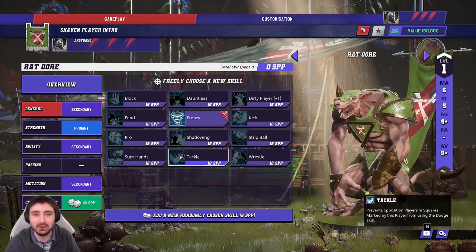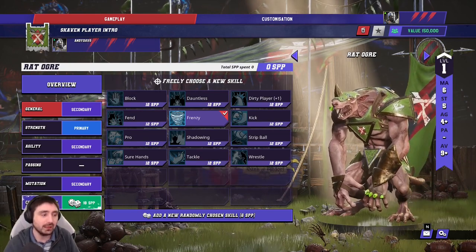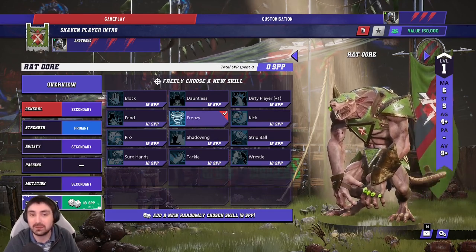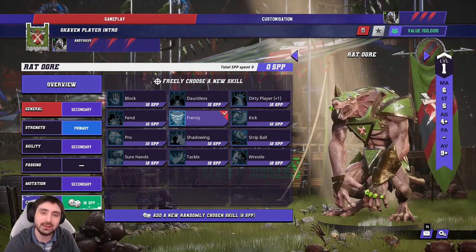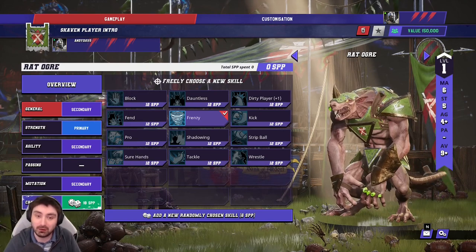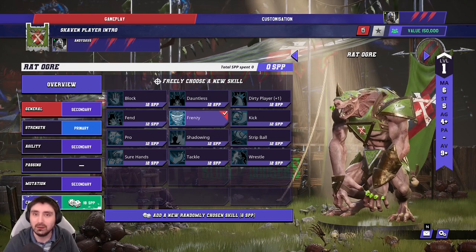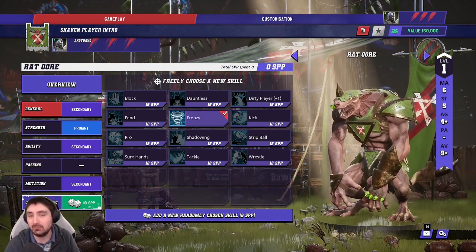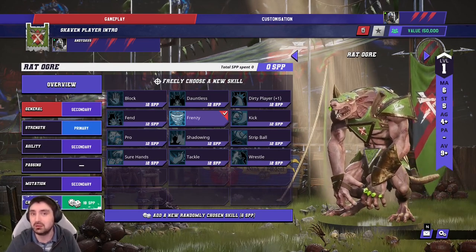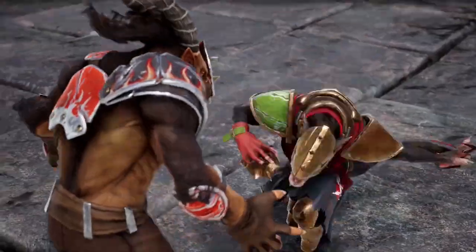Regarding stat increases: movement six to seven is expensive and I wouldn't bother. You're unlikely to hit the golden strength stat. You don't want agility or passing, and I don't think you want armor value unless you're playing into bashing teams like orcs or dwarves in league format — but I think there are better normal skills available.